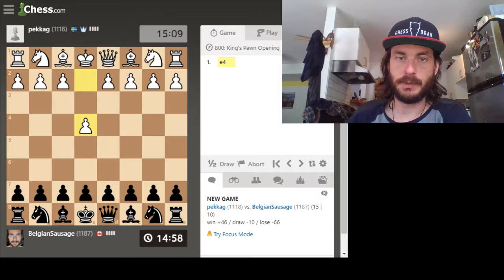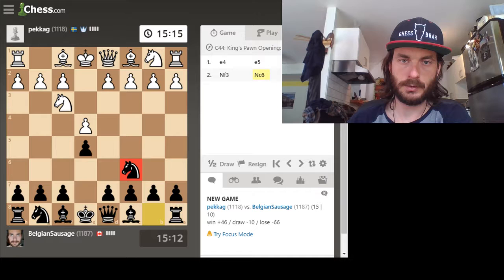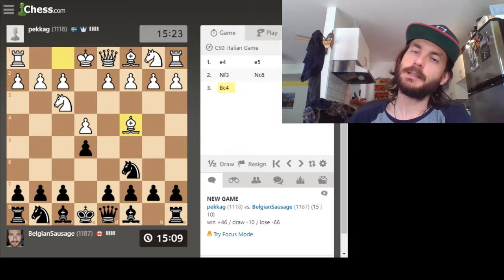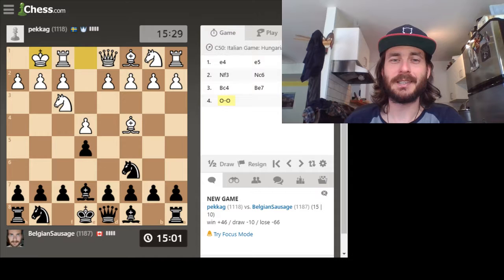I'm going to try another slower time control, doing a 15-10. So this is my regular stuff, putting the knight here. He might put his bishop — okay, Italian. I was just playing this against a friend, and he put his knight here, then I put my knight here and my pawn here. It didn't really work out great. I'm going to play my regular stuff again. I should study up on this so I know what I'm doing.